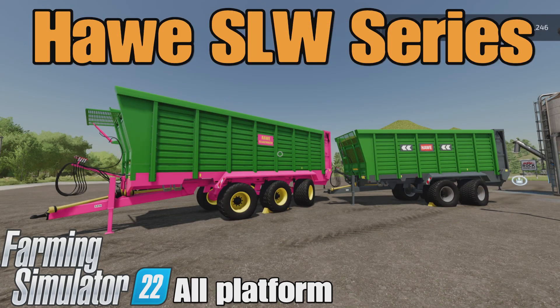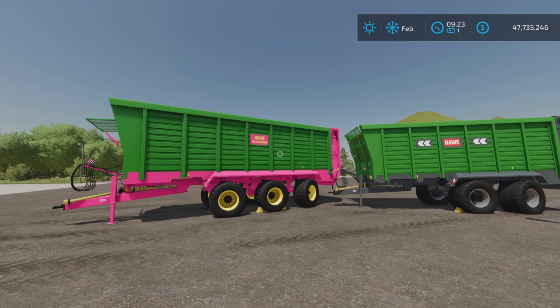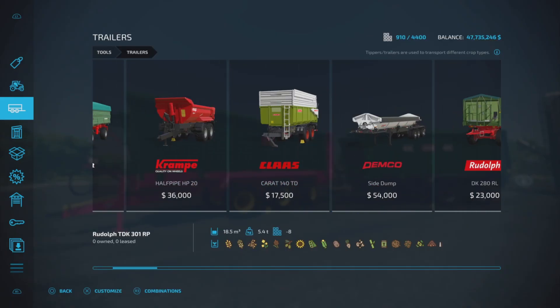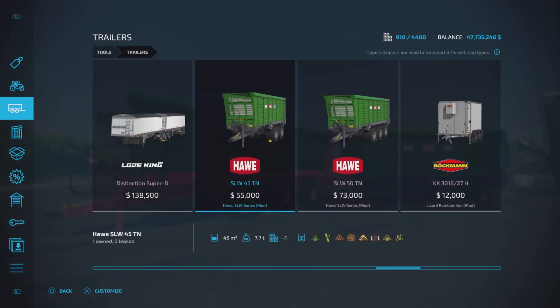Looney Farm Guy here, and this is the HAW SLW series by Chrissy136 on Farming Simulator 22, available for all platforms — PC, Mac, and console. I'm on PS5 here on the Rock Crawl map for this test of these two silage-type trailers — forage trailers, but not forage pickup. We'll show you what I mean. In Tools and Trailers, we have two trailers in this package: 25.41 megabytes to download, eight and nine slots on console.